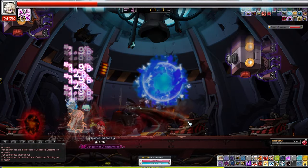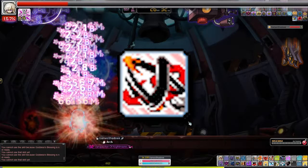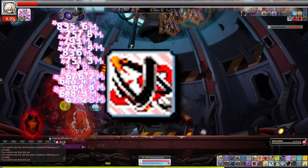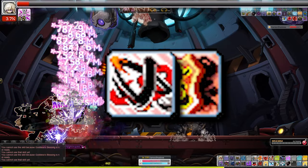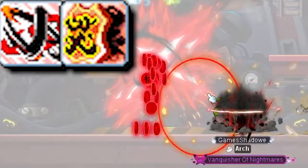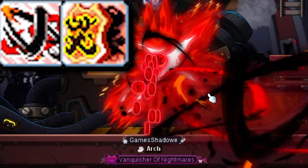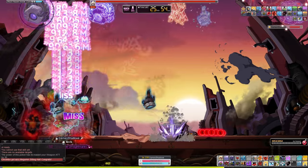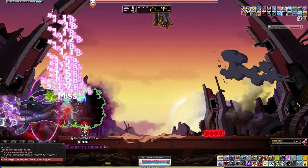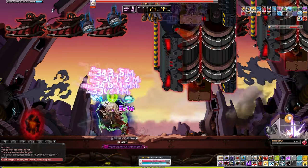The damage output is also phenomenal on Shadower. This class is absolutely perfect for Hard Lotus. It has its burst skill, Sonic Blow, which is once again a super stance, allowing you to burst and not be punished. This skill can also be paired with Trick Blade — essentially, you can use Sonic Blow and while it's going off, press Trick Blade and it will chain Trick Blade after your Sonic Blow. Try not to use it too early though, because it will cancel your Sonic Blow. Wait till the very end of Sonic Blow to use Trick Blade.